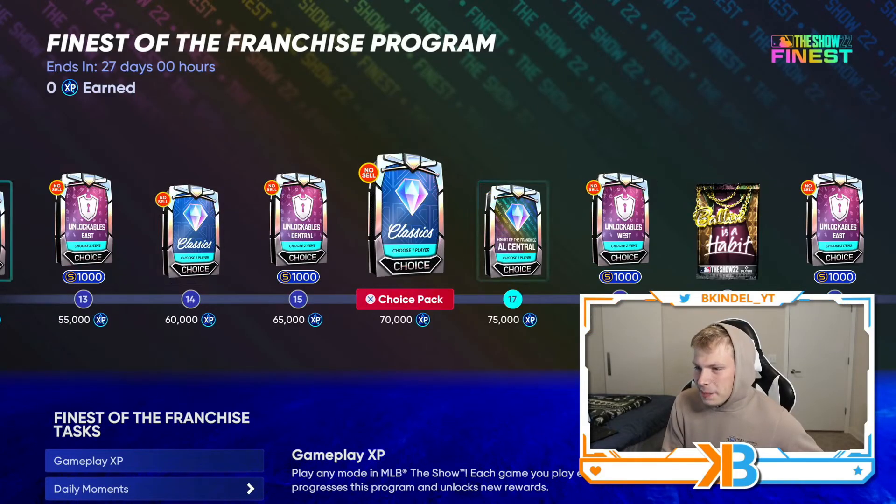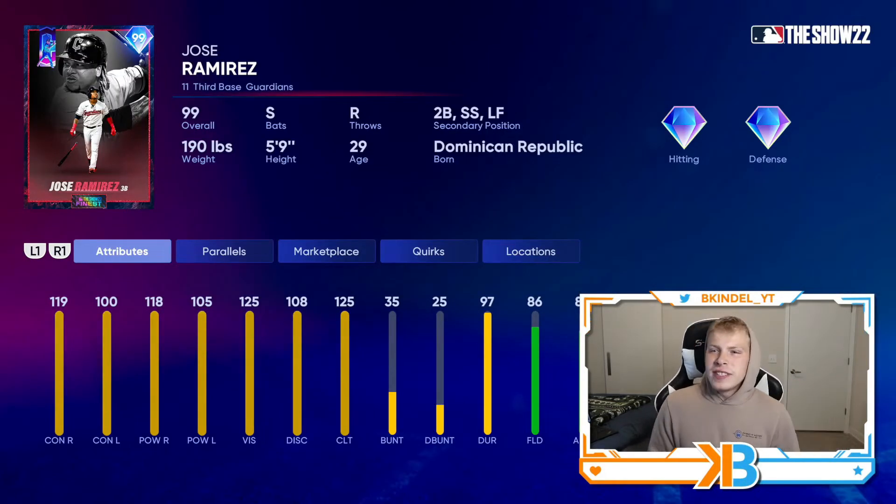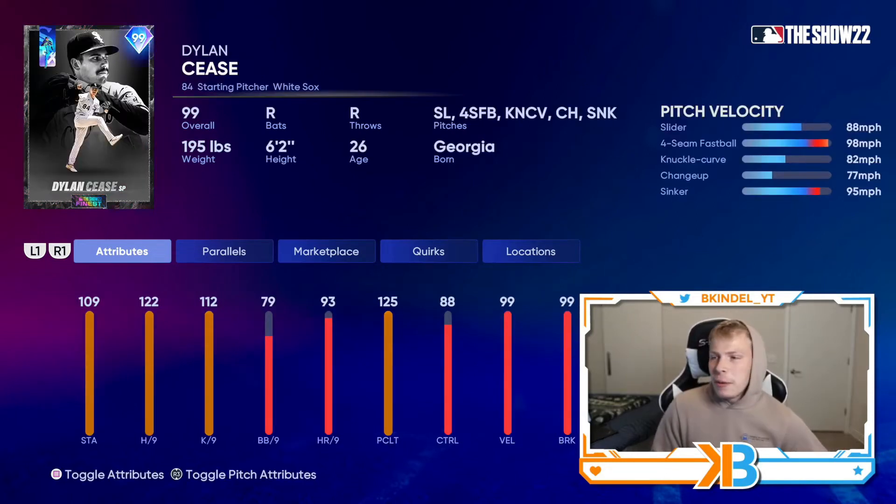Some more classic packs along the way. At 75k, we move on to the AL Central. Representing the Guardians, we got Jose Ramirez — talk about versatility, you can put him at third, second, short, left, he does everything well, and he's a switch hitter. Dylan Cease represents the White Sox: 122 hits per nine, primary slider, and he also has a sinker.